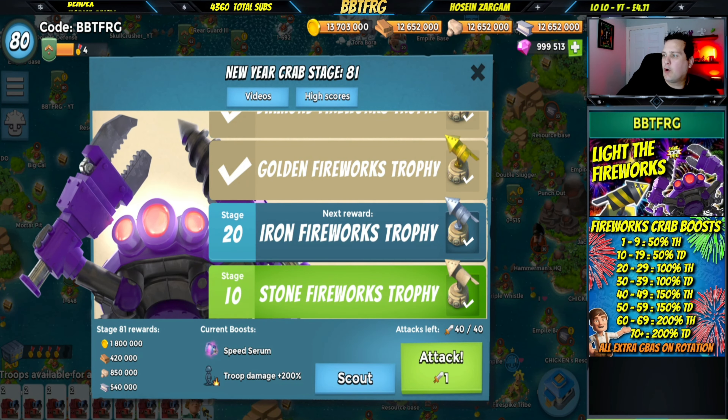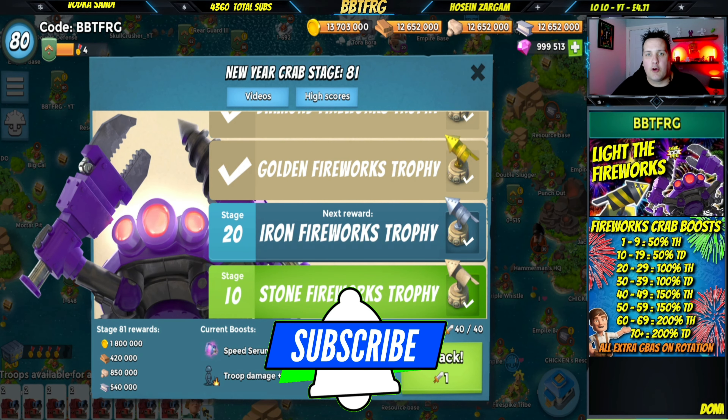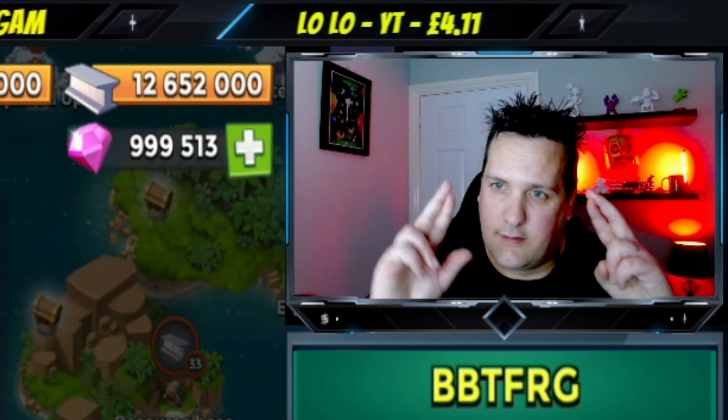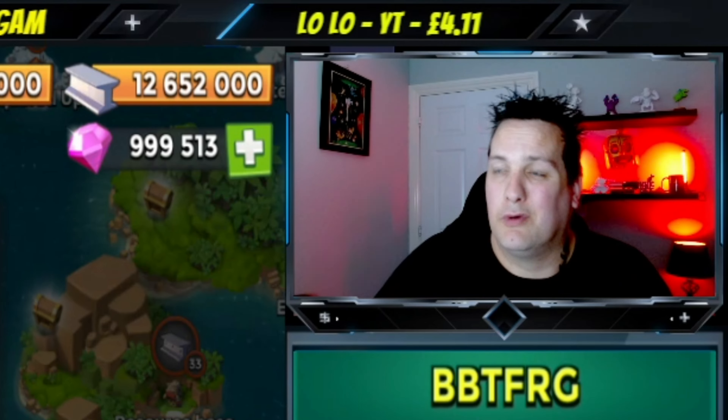We've also got all the temporary gumbo abilities. You can see on stage 81 it's speed serum. The GPAs are going to rotate on every single stage, which is really good. Hacking the claw won't work — I've tried every time we get the chance but it still doesn't work, so boo.